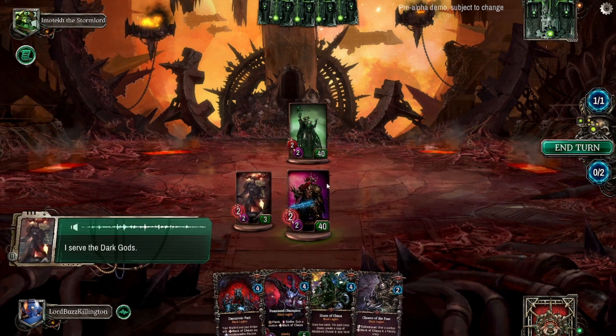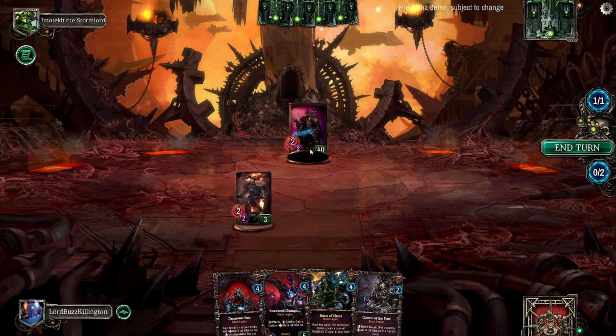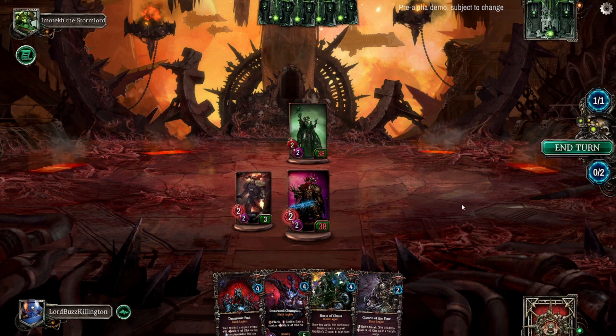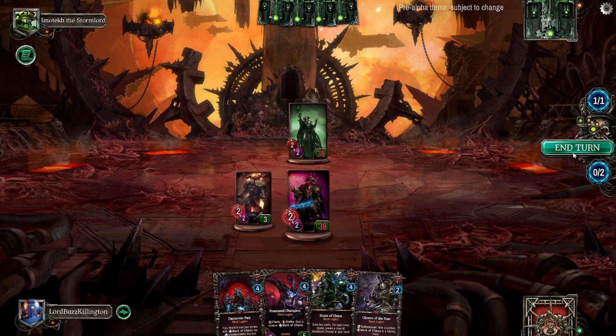Let's deploy the Chaos Legionary - 'I serve the dark gods.' We'll just get Abaddon to smack Imatek around a little bit and end the turn.